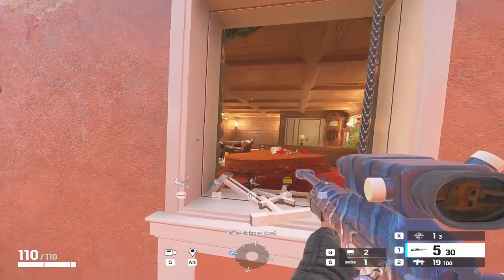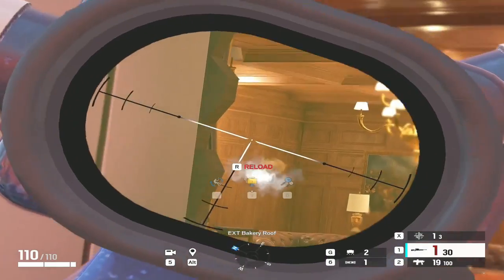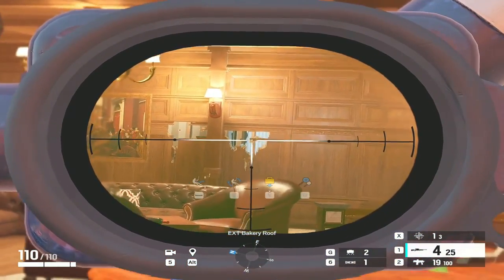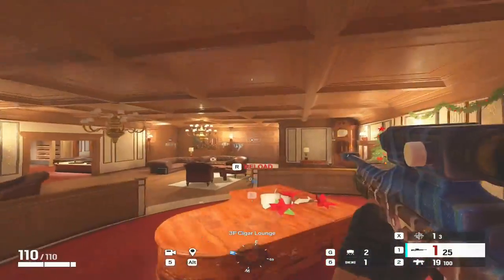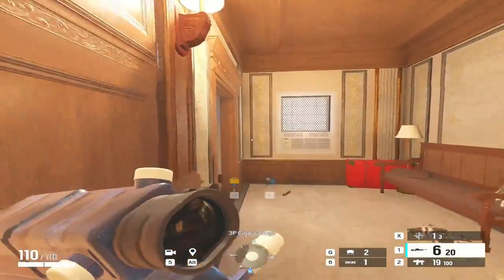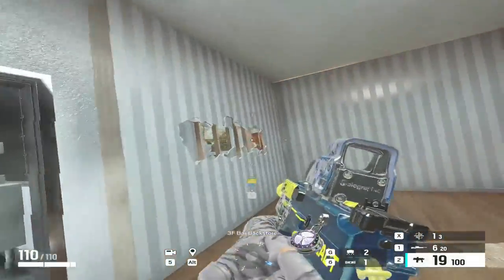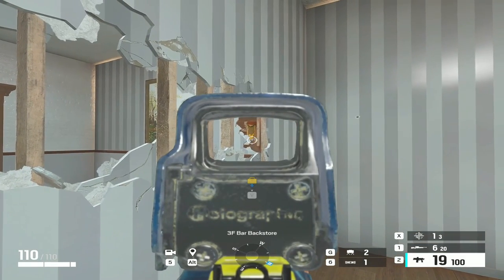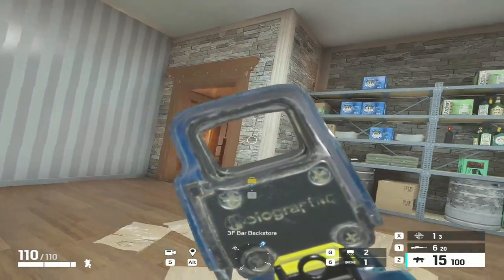Where is Cali good? Anywhere you have to hold a long angle, really. She's good at destroying utility obviously, but in terms of using her weapon — anywhere you can hold a long angle you can do a lot of destruction. On Clubhouse, the trash wall is never reinforced — you can hold across into cocktail and long-ball, hold from bathroom, and there's usually a rotate in the wall you can hold into freezer as well. Anywhere there's a long angle that needs to be held, Cali is your operator.